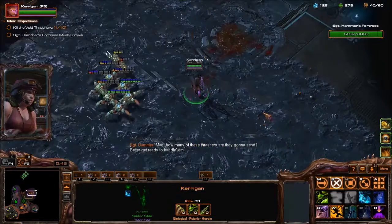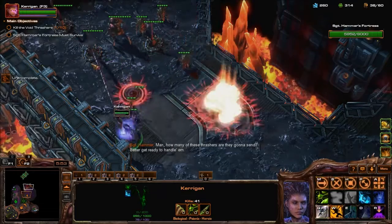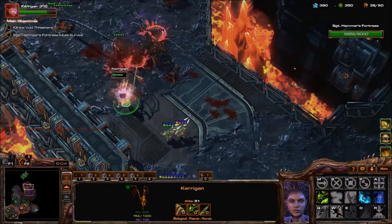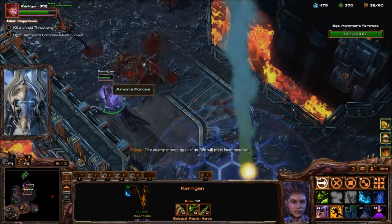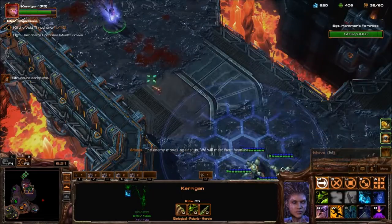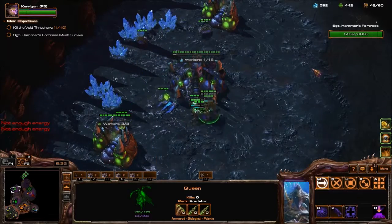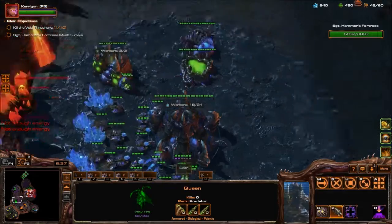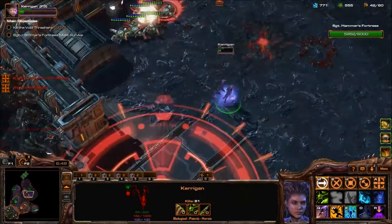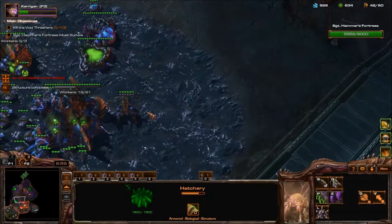I have absolutely no idea where the nuke is actually coming down. No time like the present. You can back off if you want — I'm just basically here to clear off something, because Kerrigan's regen is ridiculous. Kerrigan actually died there — potentially from the nuke. No time like the present — don't exactly want to be there. Your outer space is threatened. That's one circling.